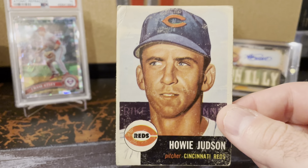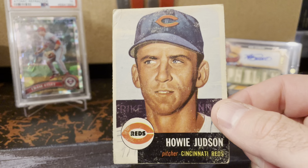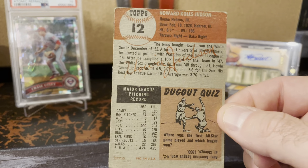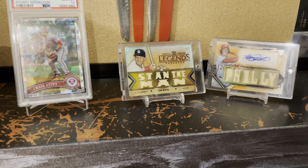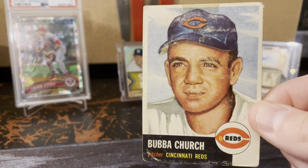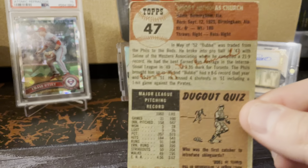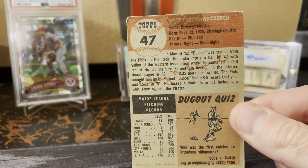As you get deeper into set builds, there are cards you constantly see the names of over and over on the checklist, and you think about passing on them sometimes. Like I could have sworn I had the Luke Easter card about five times over, but I kept double-checking and I didn't have it yet. So now I finally do. I've definitely done a better job now of double-checking before I pick cards up so I'm not double-buying them.